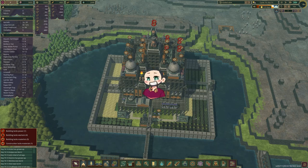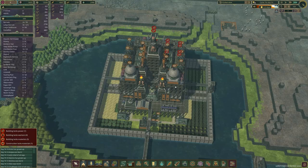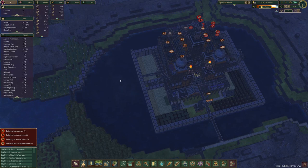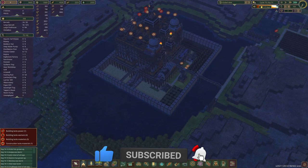Hi guys, my name is Firefly and welcome back to a brand new episode of Timberborn. In the last episode we finally completed the tower — we completed the outlet — but we still need to make the power at the back, which we're going to do this episode. As you might have noticed, all this is gone, so we're going to make a water production area here.